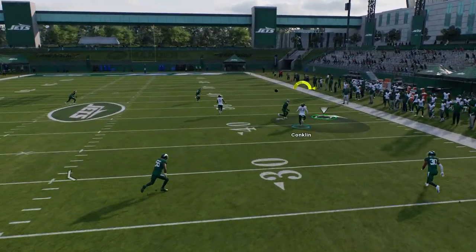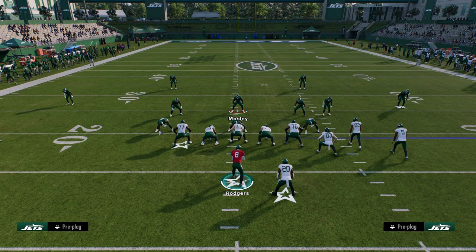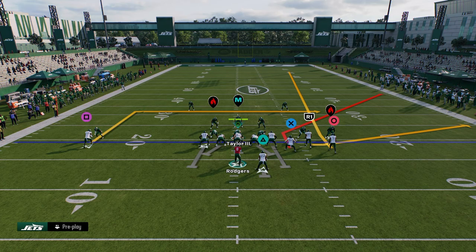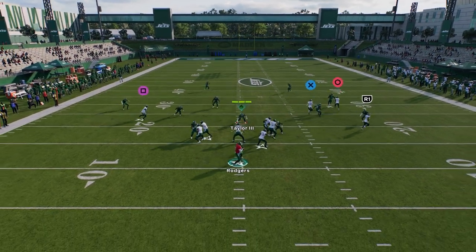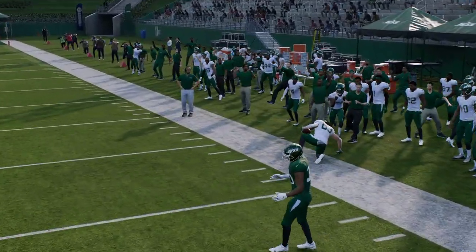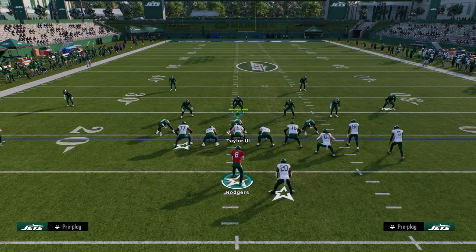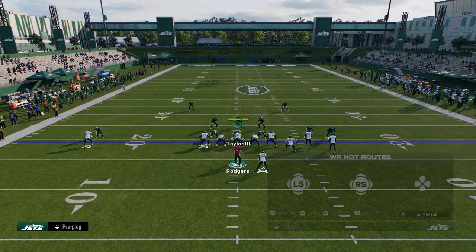Most of the time your tight end is going to be open. Against cover four, an outside quarter can sometimes play this pretty well, so you want to freeform to the outside. For freeform settings, I'm on placement and accuracy 20 out of 20 with no pass lead increase. Against cover four or cover three, this stemmed corner is pretty effective, and you also have this backside in route.